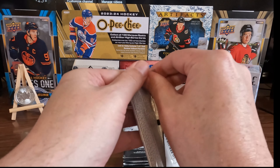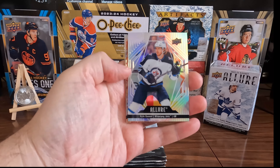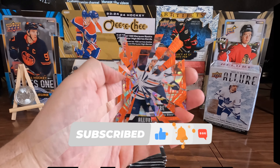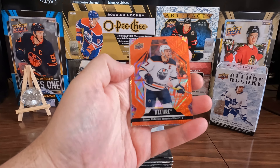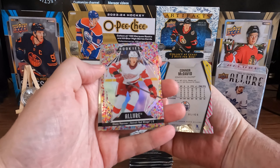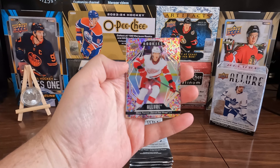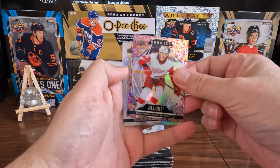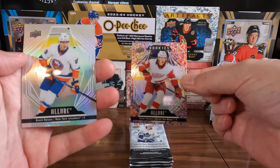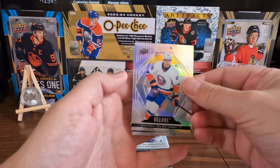First pack — let's see how these look. Oh yeah, shiny. We're starting it off with a Connor McDavid orange slice. That's nice. We got a Chase Pearson Rookie Glitter Bomb — a nice looking card right there. And some nice shiny base to finish it off.